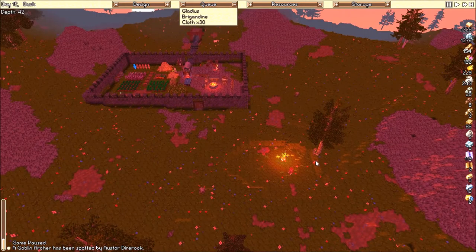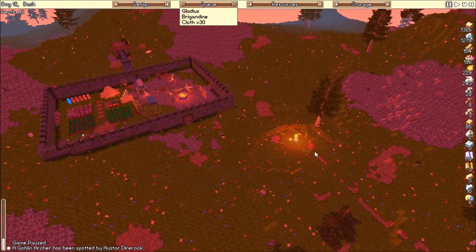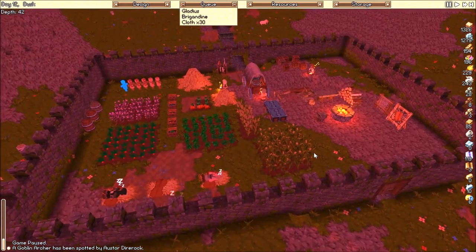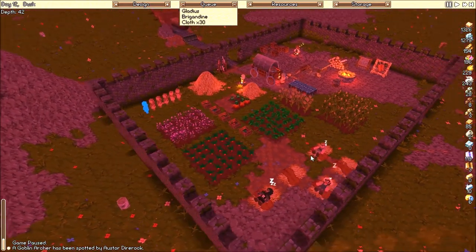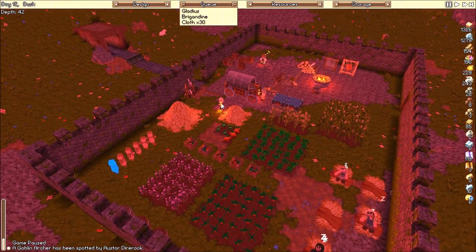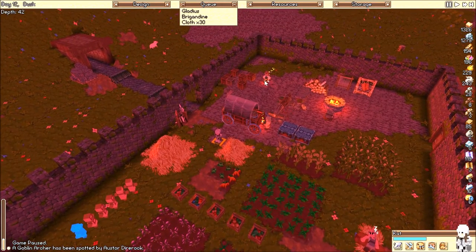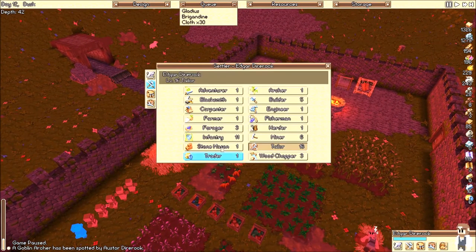Alright, welcome back everybody. They've gone to set up camp right outside our door, taunting us. This is an insult that cannot go unaddressed. So we're going to go ahead and make cat an infantry, and Edgar — infantry.